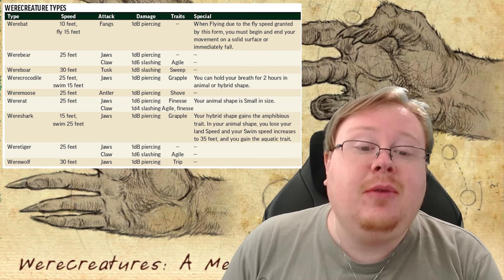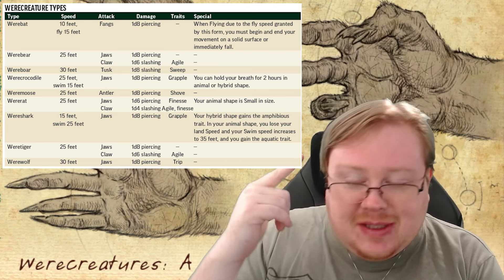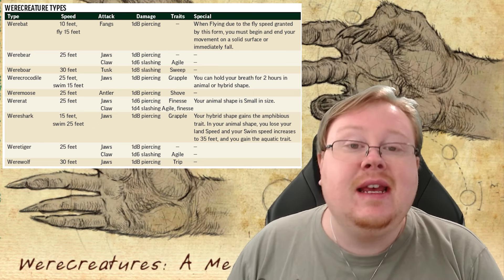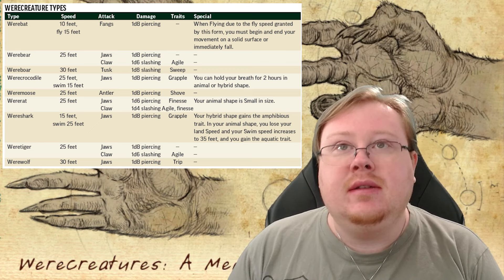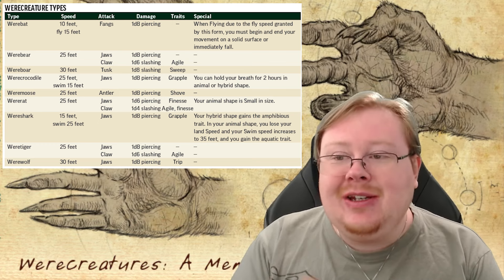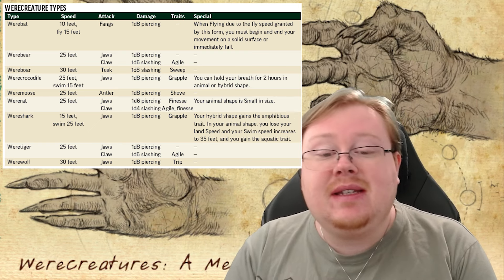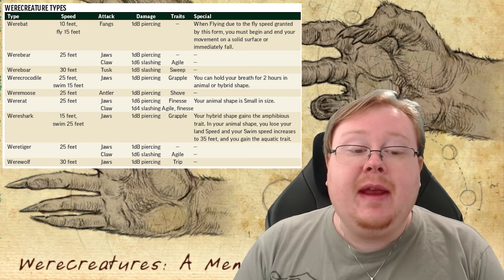Then we have the werecrocodile, which gives you a 25-foot speed and a 15-foot swim speed. The jaw attack is a D8 piercing with the grapple trait, which makes a lot of sense. You can hold your breath for two hours in animal or hybrid shape, which is cool for a semi-aquatic campaign. Then we have the weremoose — a new werecreature — which gets an antler attack that is a D8 piercing with the shove trait. Not bad; makes you good for bullying enemies.